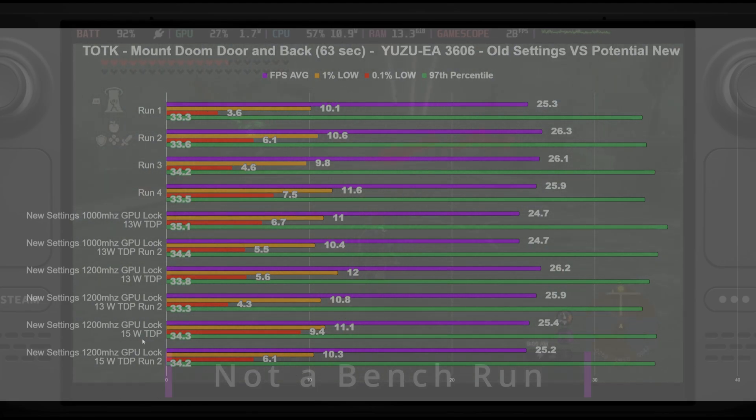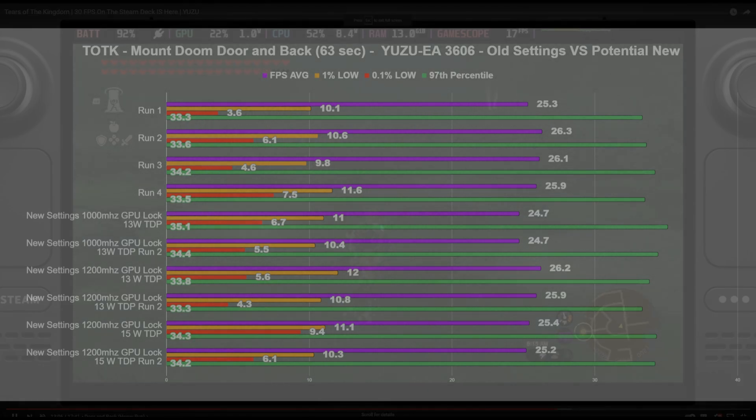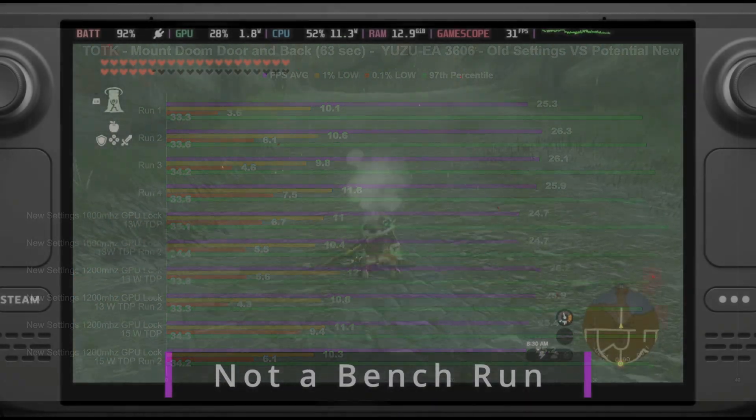By all means, keep it locked at 13-watt TDP — it doesn't really seem to make too much of a performance difference. Maybe in the heavier areas it might, but that would be up to you to test based on your preference and tolerance for frame drops. Play between 13 to 15 watts.